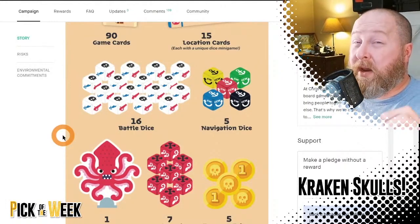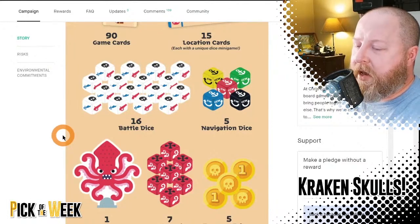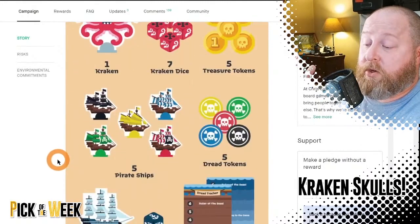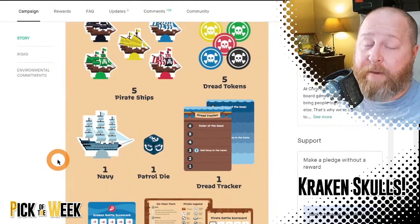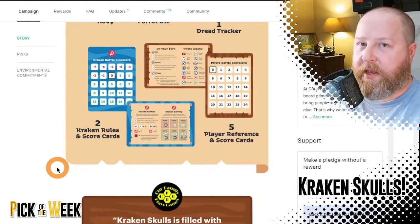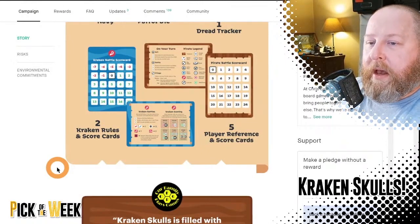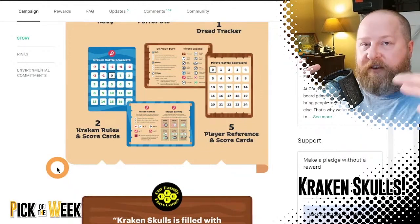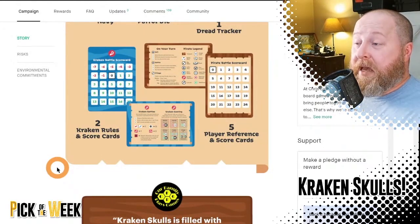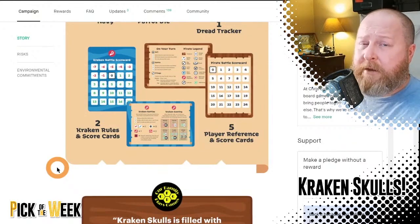You start with one die to battle, but you can upgrade to get more — a max of four. You can battle each other, fight the kraken. You do not fight the navy — they just sit in port and capture you, and you have to try to escape. There are 15 port cards and you deal out six, flipping three of them, so there are 15 potential mini-games but you only ever see three at a time. There's a lot of replayability here.